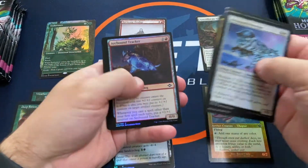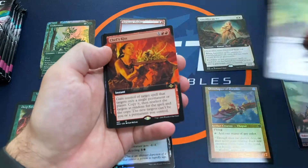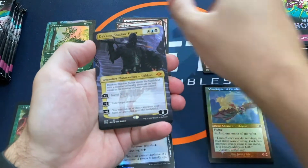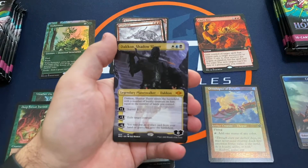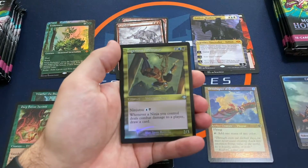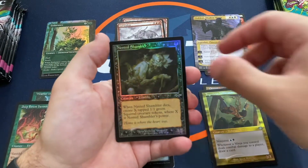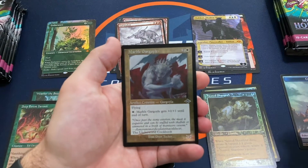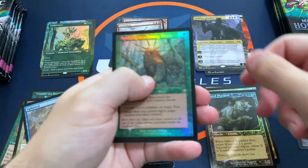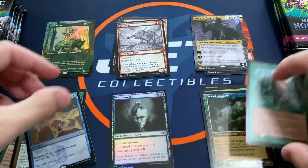Definitely hoping for some better Fetchlands — our set booster box did not have very many Fetchlands. Pack 2: Gargadon, Dachon Shadow Slayer — I really like that art. Ingenious Infiltrator Retro Foil, a Nested Shambler Retro Foil, a Foil Etched Marble Gargoyle, a Foil Etched Upheaval, and a Foil Iola Queen Among Bears. Not what we were looking for in that slot.